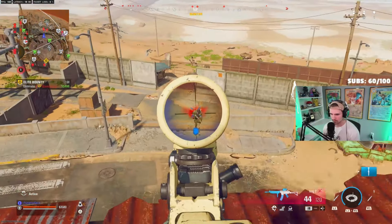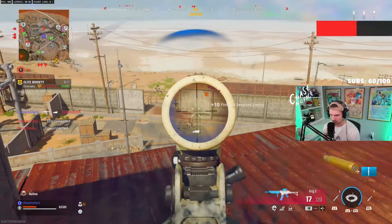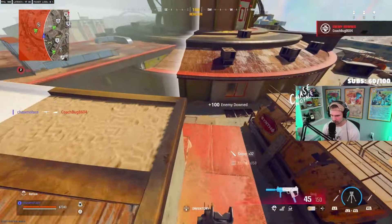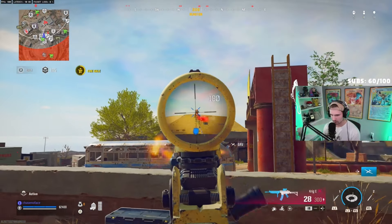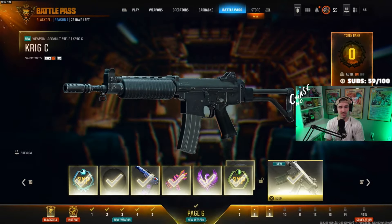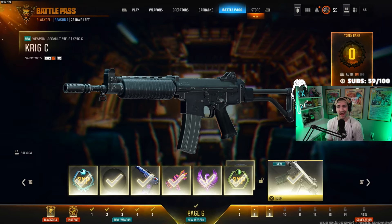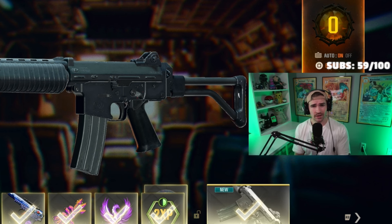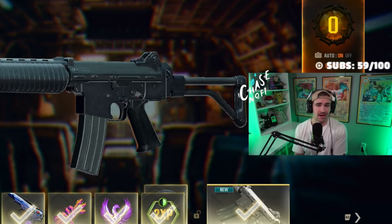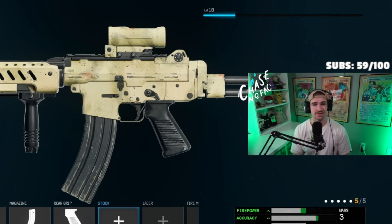Next we have the Krig C. The Krig made its way back into Warzone and feels very similar to its previous Call of Duty variants. Sitting in the middle of the TTK with one of the better bullet velocities among long-range options, this is a very good gun to use. I even dropped a 20-bomb with a very low-level build. You unlock the Krig C in page 6 of the Battle Pass — and a new feature lets you scroll to each page and unlock whatever you want at any time.